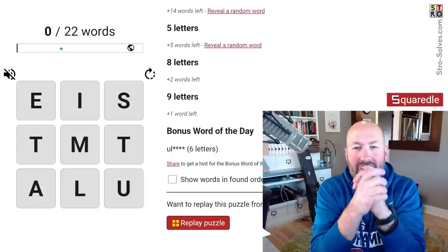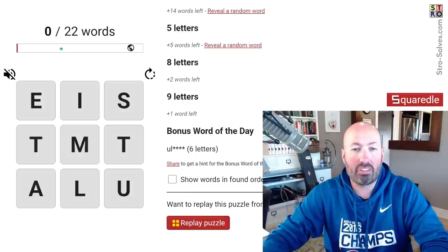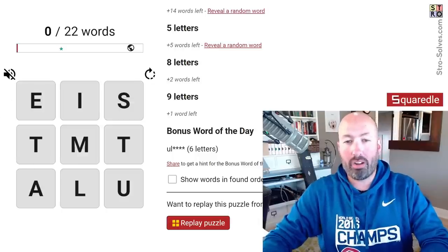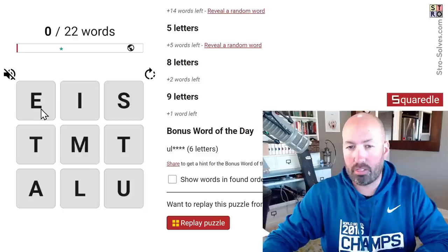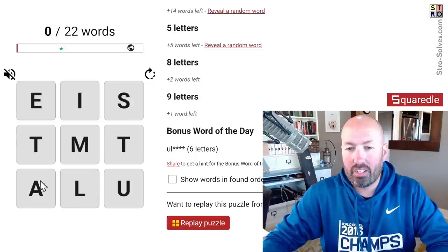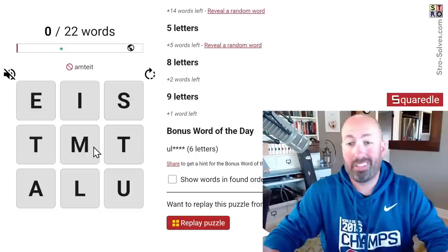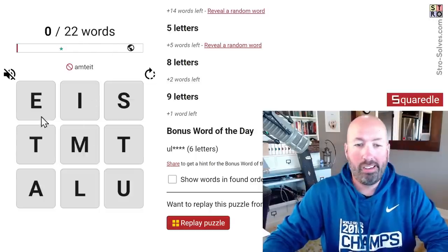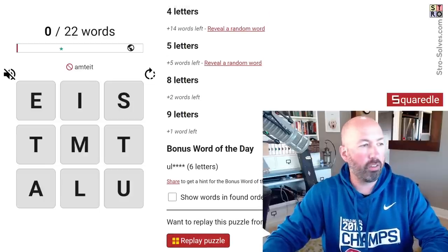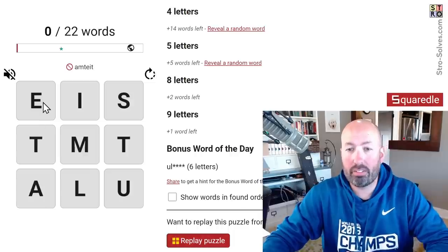All right, I'm looking at another Squaredle today. Since today is Monday, it should be an easier one. I believe they get harder throughout the week, and in fact, this one says difficulty one star out of five. If you're not familiar with Squaredle, this is different than the other Squaredle puzzle I do sometimes — this one is with an extra E in it. Basically you're just clicking and dragging to spell words in the grid and trying to find all of the words. There's 22 words we need to find today, and we can get bonus words as well. It tells us how many words there are of all the different lengths — four letter, five letter, et cetera.